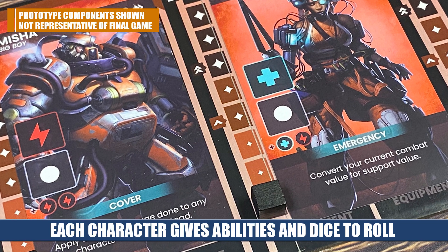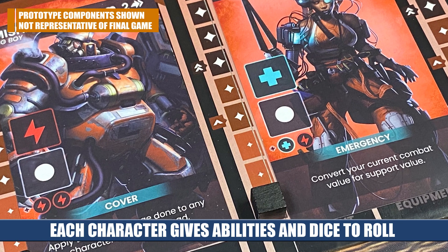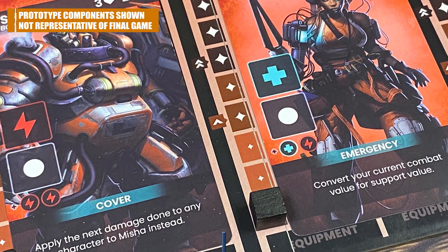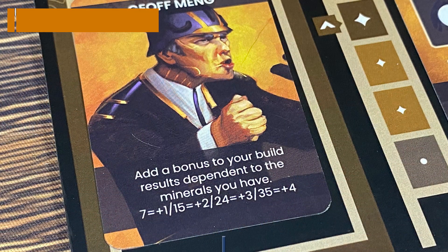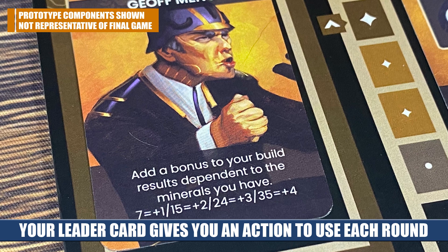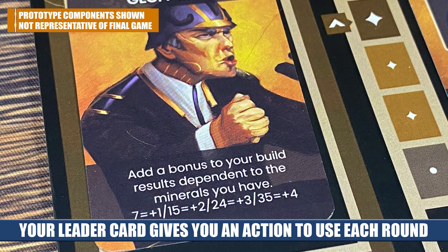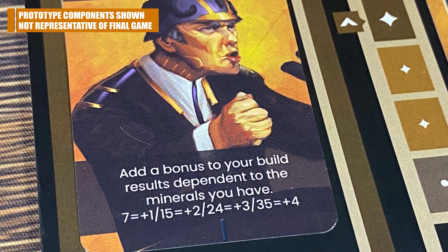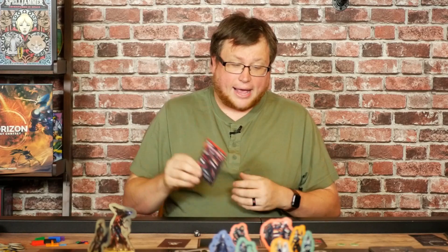For this game, I get to have two active crew placed out on the board and one in reserve. In case something happens to one of your crew, you can replace it with your reserve — so I'll have three total throughout the game. You also choose one leader, and these leaders are asymmetric based on which faction you're playing. You choose one for the entire game, place it in your leader box, and you get access to a once-per-turn ability. Each crew member also has a special unique ability.